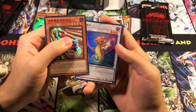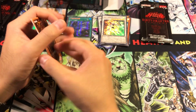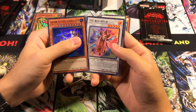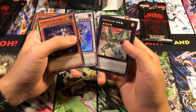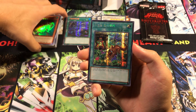We have Ruffian Railcar, got a Tatsunoko again, got a Break Sword, and an Ultra Rare copy of Crystal Wing Synchro Dragon. So starting to see some duplicates here, because it isn't the biggest set in the world. Got a Night Express Knight. There's something new — Tech Genius Wonder Magician. Then we got another Digvorzhak Emerald.